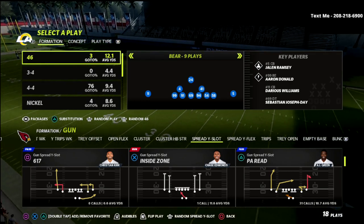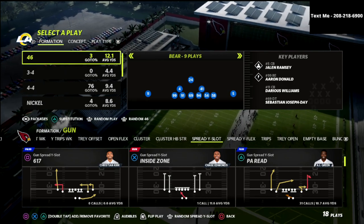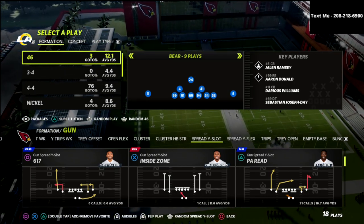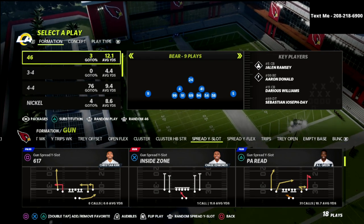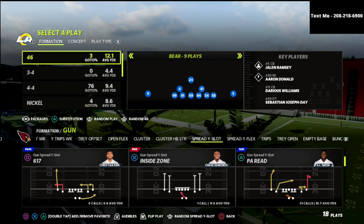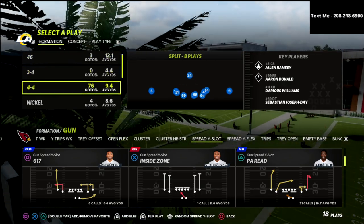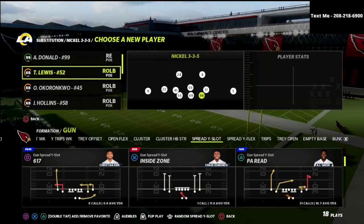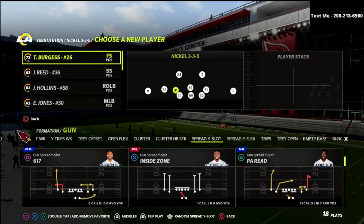I also want to let you know that if you want to learn more about the Air Raid offense, I have a full e-book available on this offense in my Patreon membership. By joining the Patreon, you're not only going to get access to that e-book, but you're actually going to get access to all 13 offensive and defensive e-books that I have released so far in the Madden 22 season, as well as any additional e-books that I will be releasing as the year goes on.